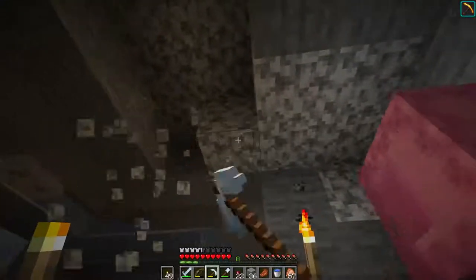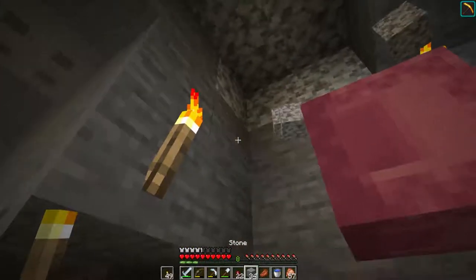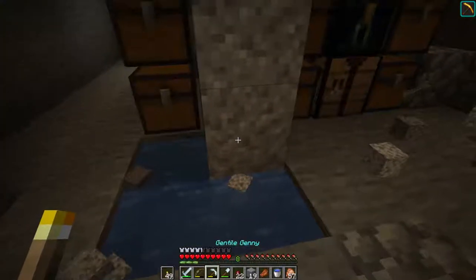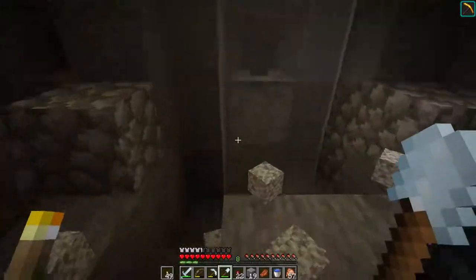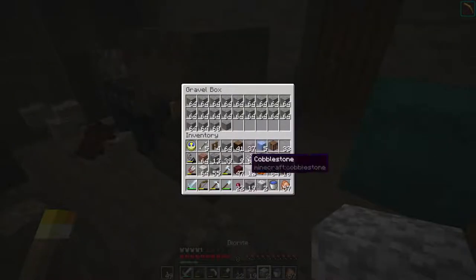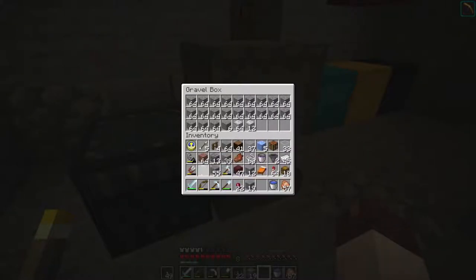Found the rest of the gravel. Man, so much diorite — big deposit up there. I think it's taken up one of my infinite water sources. Do I have a gravel shulker? I think I do. I think I might just dump all this andesite into that gravel shulker just to get it out of my inventory, because it's taken up so much space.